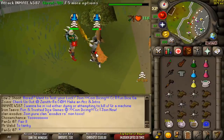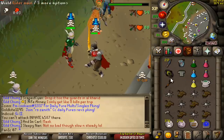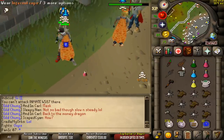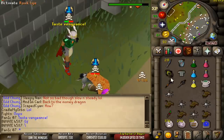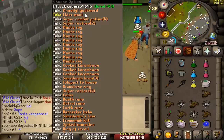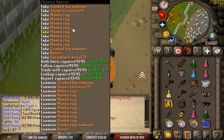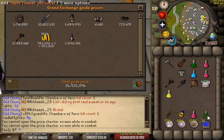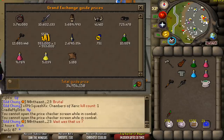This guy's risking bank. Hopefully we can maybe get him. Good fight, man. Didn't get the torso in there, but dude, that's a massive loot. Why do I still not have a looting bag? You'd think I'd learned by now. All right, it's pretty much all of it. We didn't get a torture — he must have protected it. Just under 35 mil loot, man. That's insane. Good fight, man. Respect.